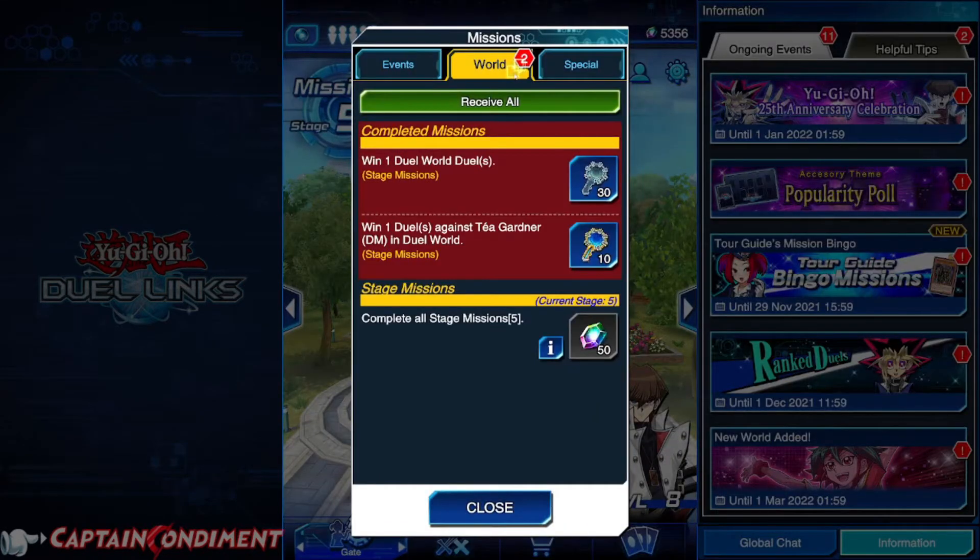As you can see, we got a random card drop from Taya — which is quite an awful card: a level five that requires a tribute, normal monster with no effect. So Taya is going to have a little bit of a spiel there. If you go to stage missions, you see that we won one duel and we also took on Taya.